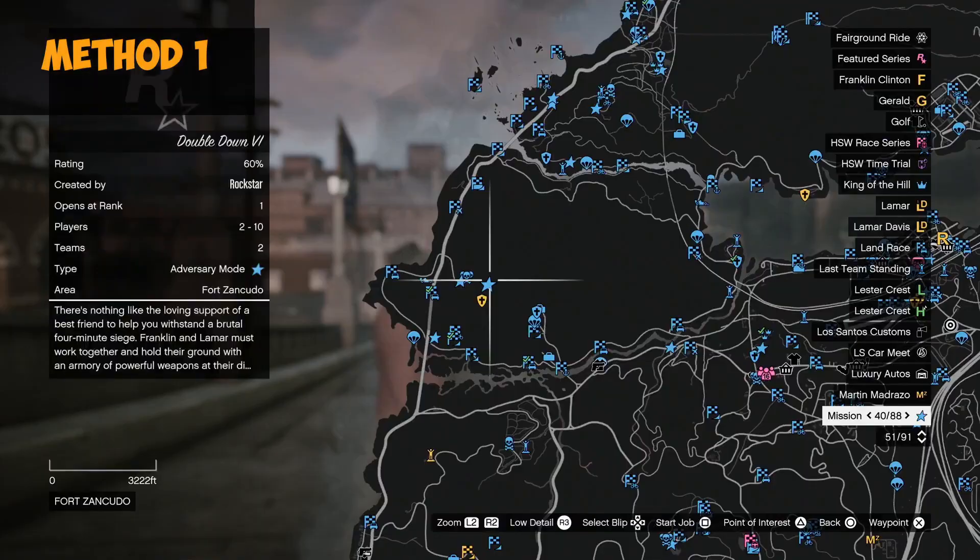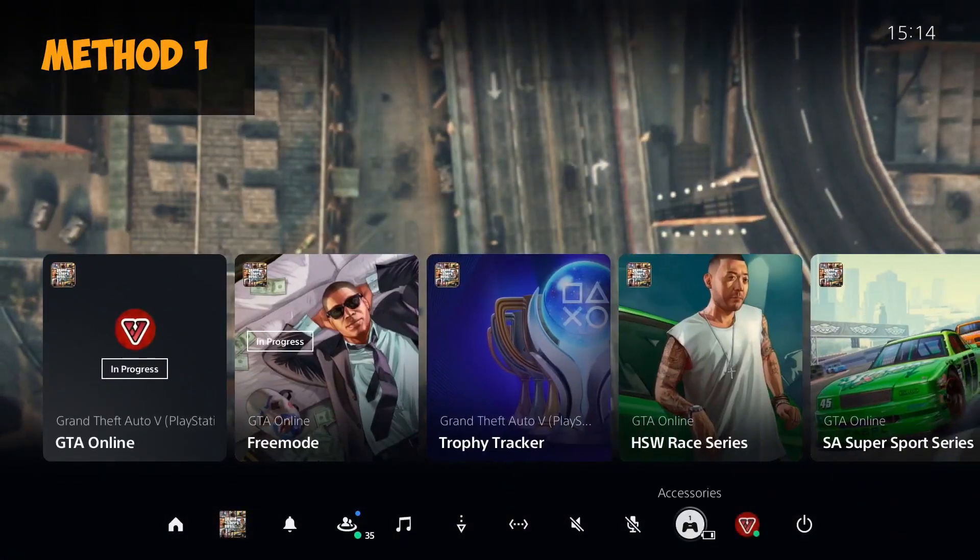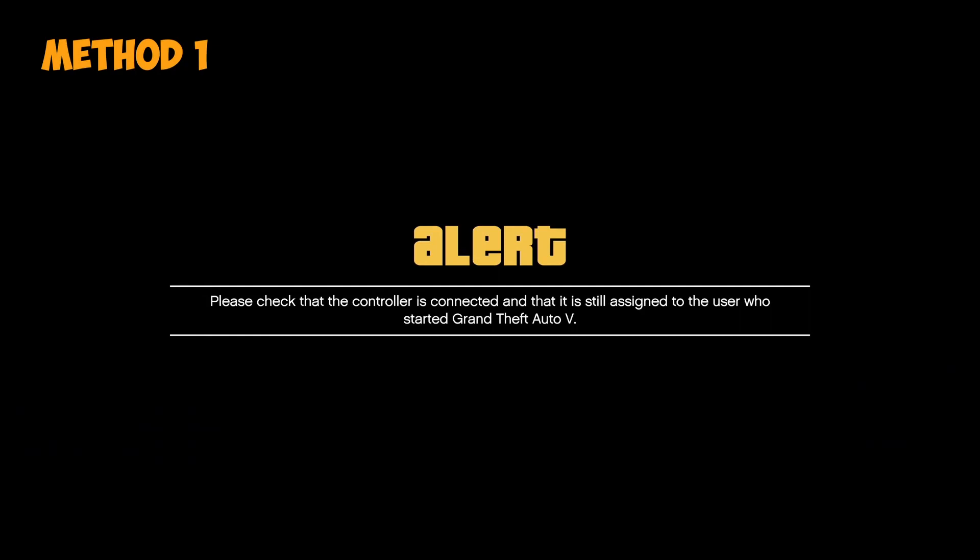Also, if you have bookmarked jobs you can use them. You want to hover over any of the bookmarked jobs, press Start, press Square to start the job, and immediately disconnect the controller.